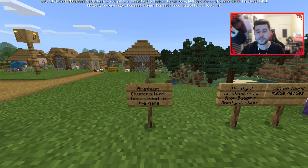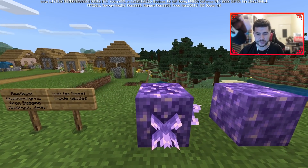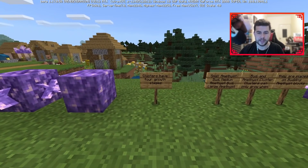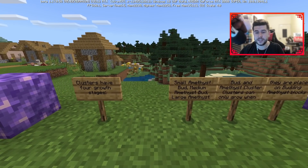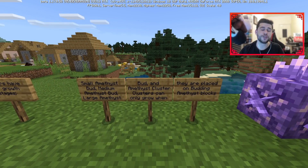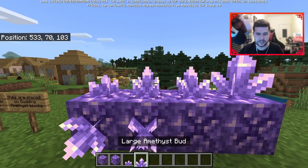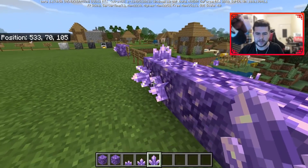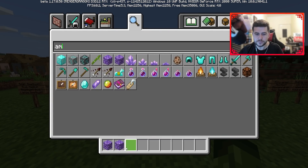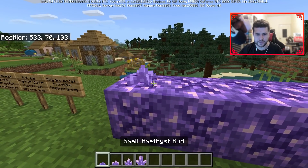Amethyst clusters have been added to the game. Amethyst clusters grow from budding amethyst, which can be found inside geodes. Clusters have four growth stages: small amethyst bud, medium amethyst bud, large amethyst bud, and amethyst cluster. Clusters can only grow when placed on a budding amethyst. In the inventory you can see small, medium, large, and the full cluster version.